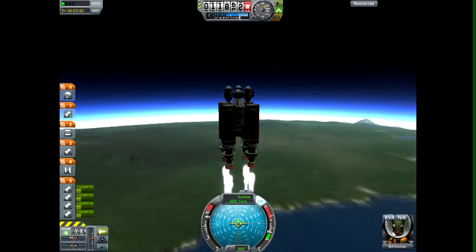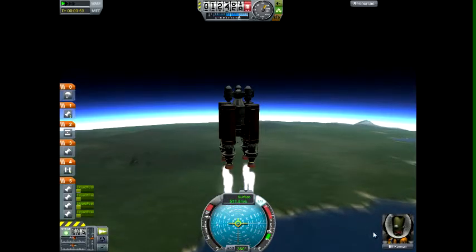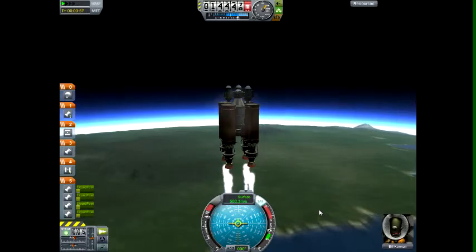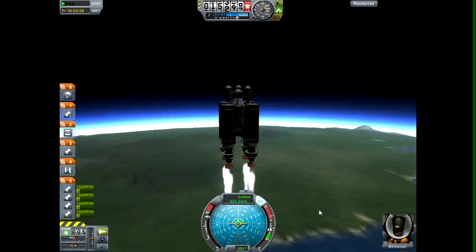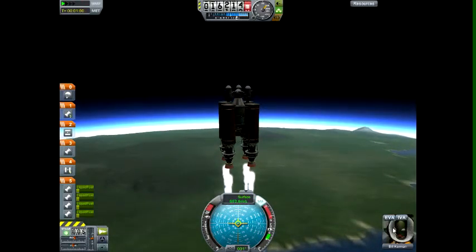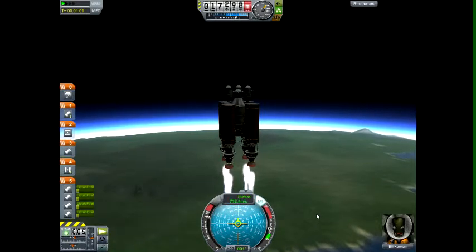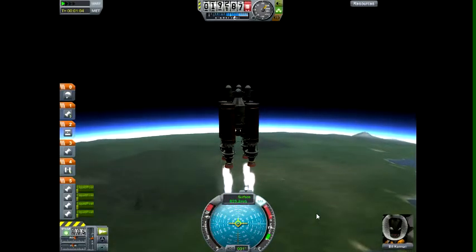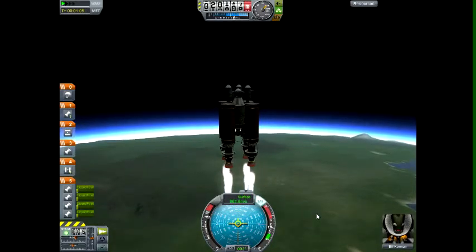Look at Bill — he's always scared. Jeb is a lot more brave; he smiles no matter what. Bill is just terrified. Nothing's going wrong but he's freaking out. You're okay Bill, you'll be good. I know what I'm doing, I've done this a million times — it should work fine.